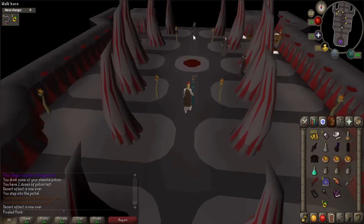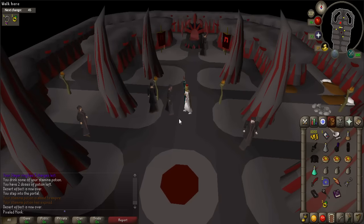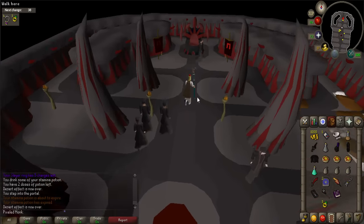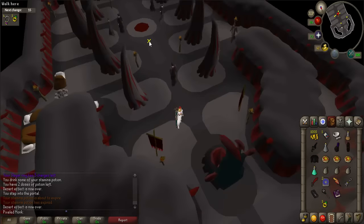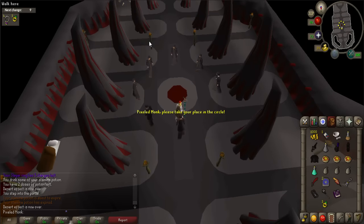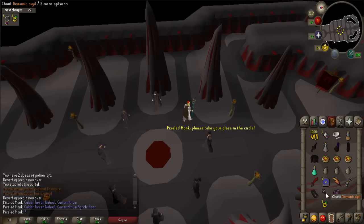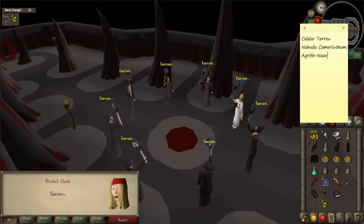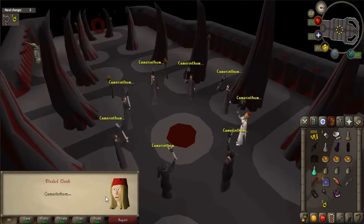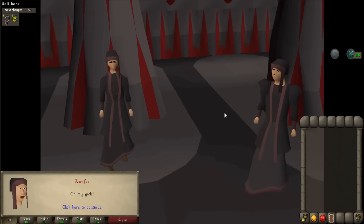Talk to Matthew again. Afterwards, Denath will announce for the incantation to start — if he does not, try talking to him. All of the members will stand in a circle in the center of the room; take the only empty position to complete the circle. Then chant with your demonic sigil in your inventory. Check what incantation you have written down and chant it. A cutscene will occur and Denath will turn out to be Agrith Gnar, a demon.